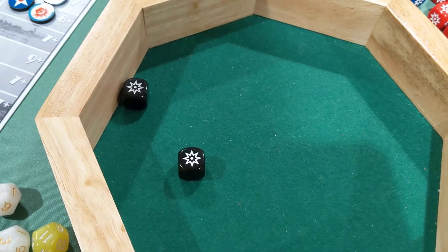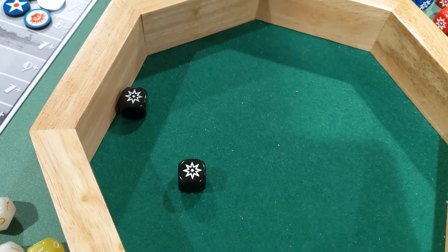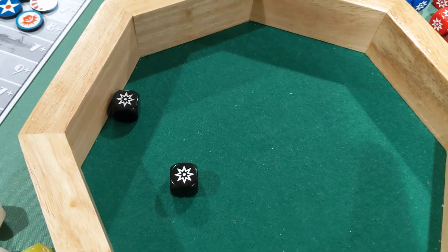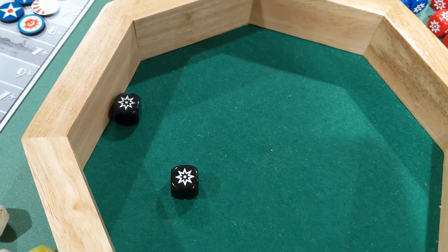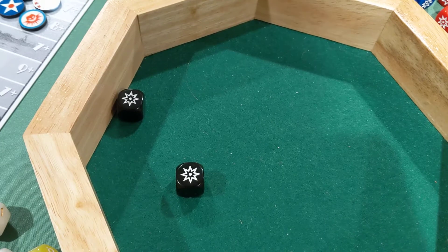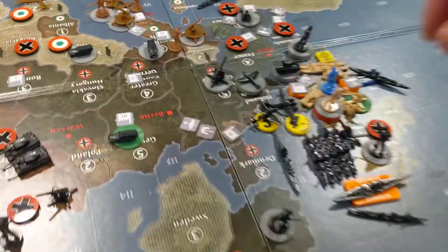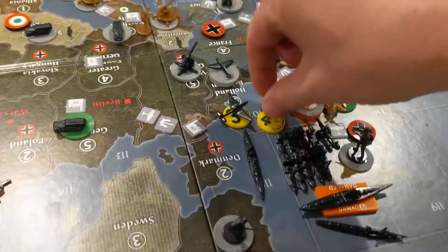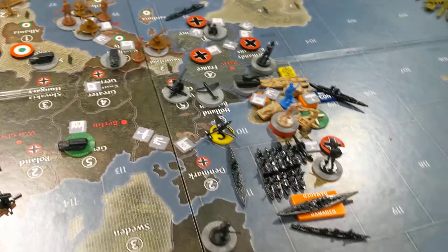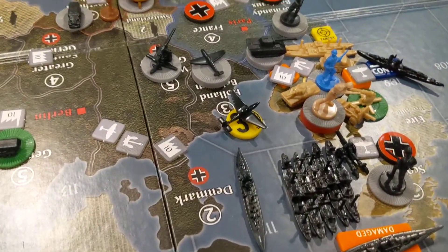Could the Allies get any luckier with their dice in this game? That's payback for the light cruiser in the last UK turn. That's snake eyes — rolling two 1s on a 6-sided die. So both bombers are lost. And this tactical moved into sea zone 1.10, which means these two transports are automatically eliminated as well.